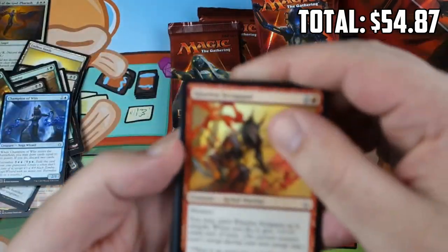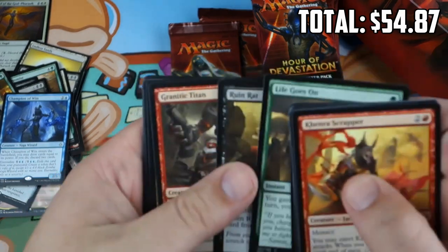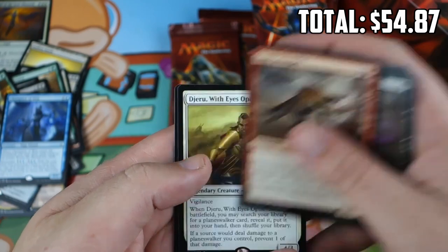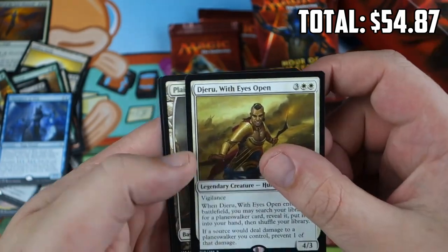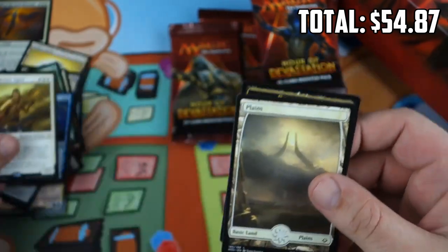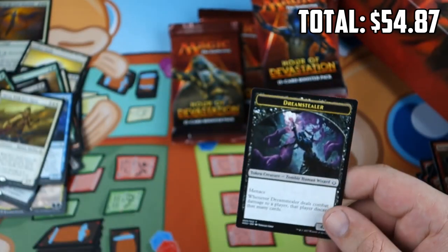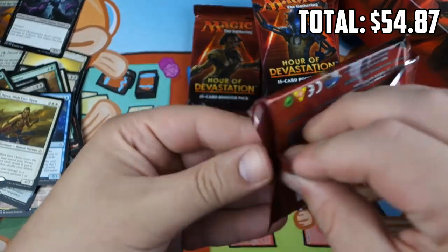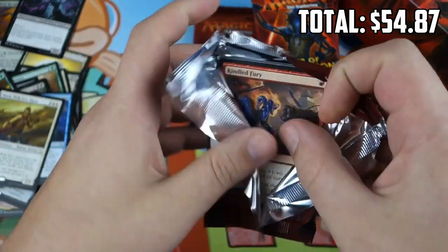Moving on, almost two-thirds of the way through our box. Bloodwater Entity — lots of those — Liliana's Defeat, Sand Strangler, and Djeru with Eyes Wide Open, another Full Art, and a Dream Stealer token. Djeru could be good for a Planeswalker-heavy Commander deck — probably in the 99, but still a pretty sweet card.